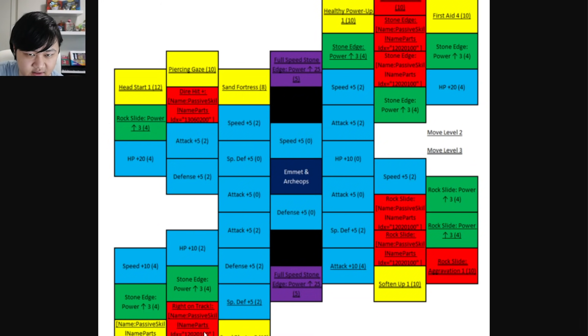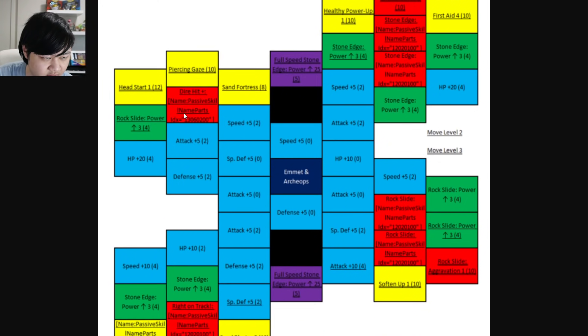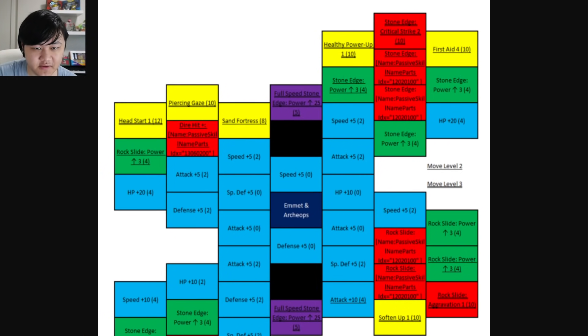Moving on to the sync grid: the 120s and 100s nodes are move gauge refreshes, the Dire Hit Plus one is an MP refresh, the yellow 120/1400 node is Sands of Time, and the other one is Sand Sync — so you get sand on your first sync. The node that gives sand on every sync is called Dust Kicker.